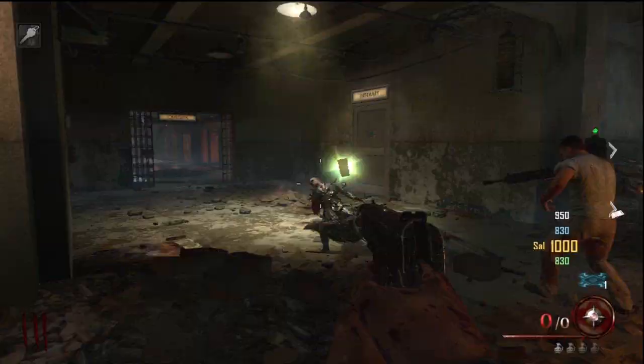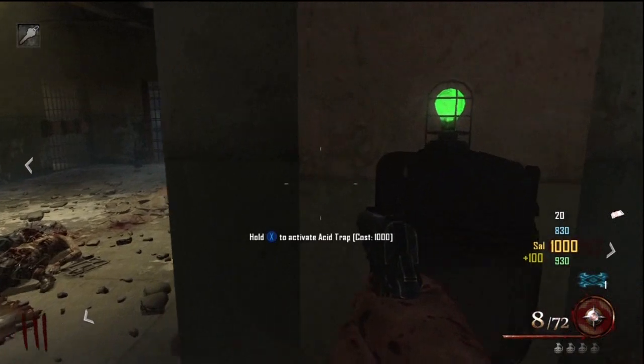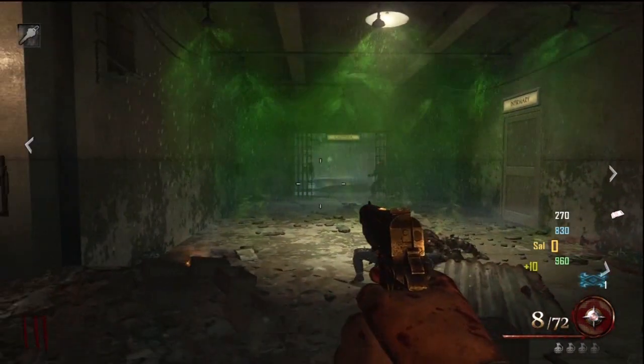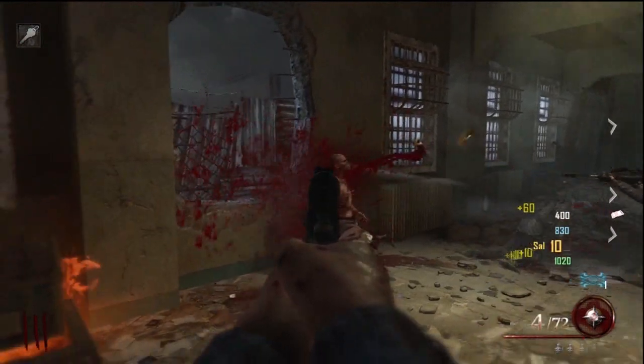The second trap on this map is in the cafeteria, just before the entrance to go upstairs towards the infirmary. You activate this — there's an activation inside and outside just like the other trap — and this basically just dumps acid on the zombies and keeps them from getting to you from whichever side you are on.